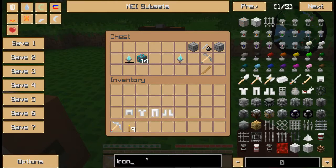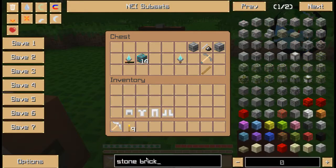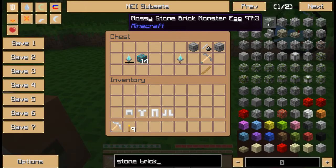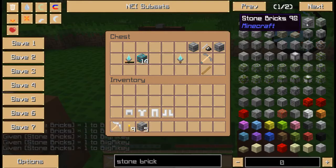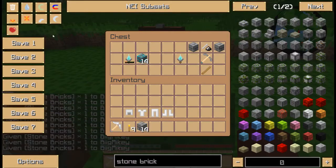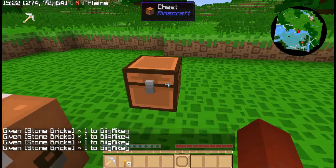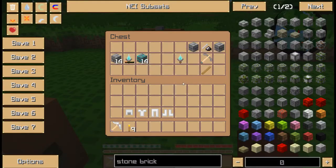We're going to get 14 stone bricks. That's what you're going to need: 14 stone bricks and this multi-tool to make the portal frames.